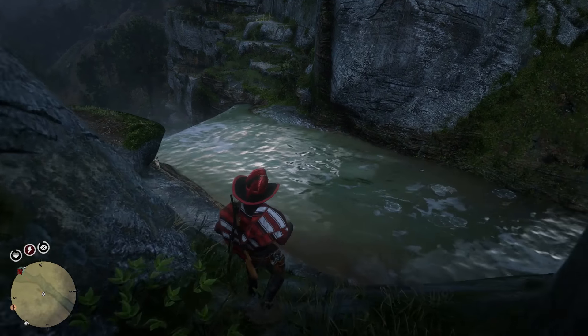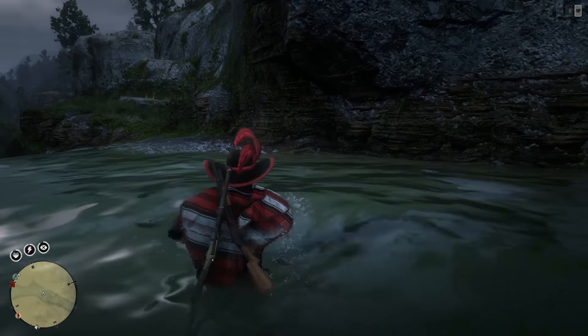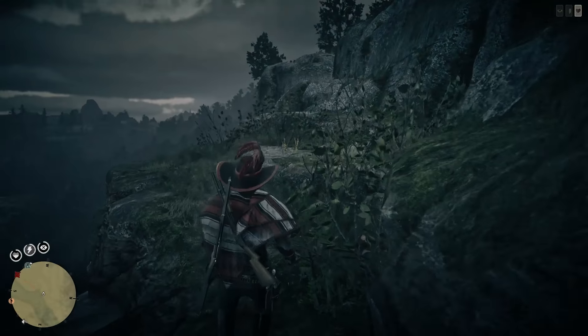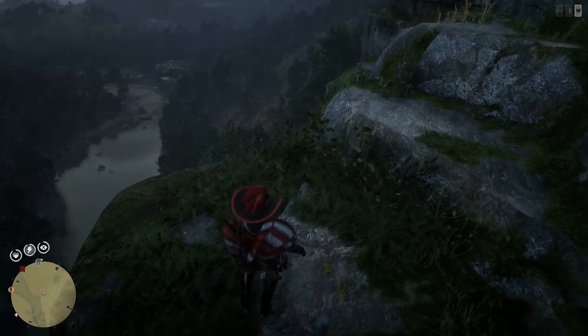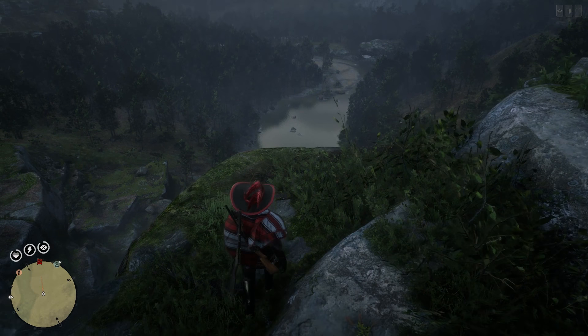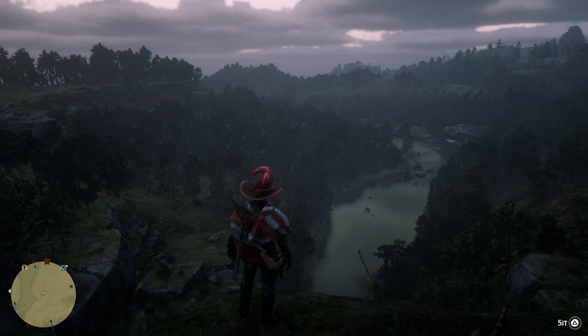Head here near the edge of the waterfall. Be careful going through here because you have to cross over to the other side. Cross over and you will be able to feel the rumble if you're near there, or see the gold with your hunting vision. It is actually right down here on that lower lip, which I'm not going to jump down to because I'll probably die.